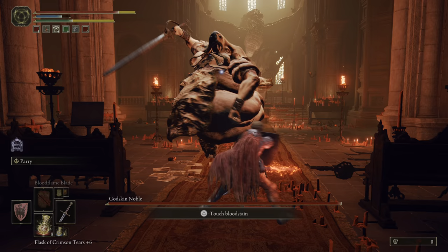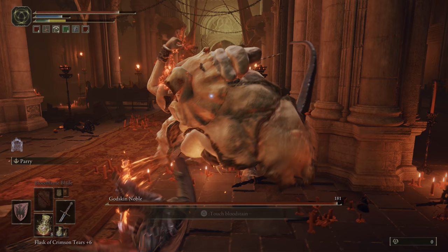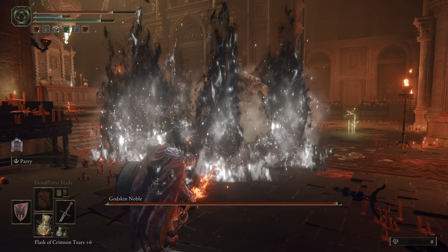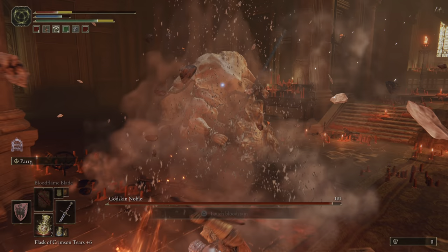This guy is a fencer. He stabs a lot, obviously, but what this means is that he can drain your stamina super fast because it's all piercing damage. A 100% physical block shield will block the damage, however, you will take a ton of stamina damage in the process.